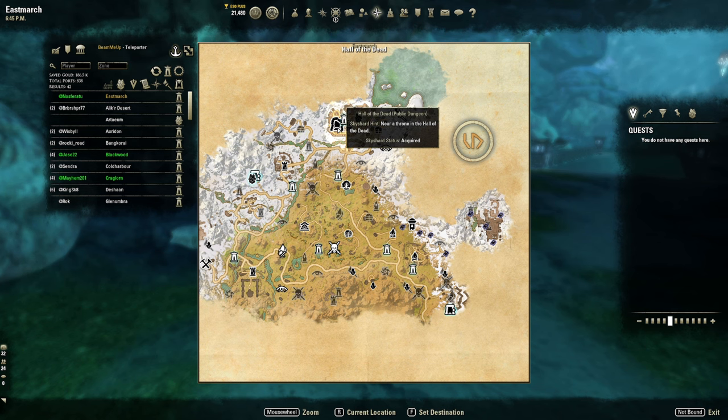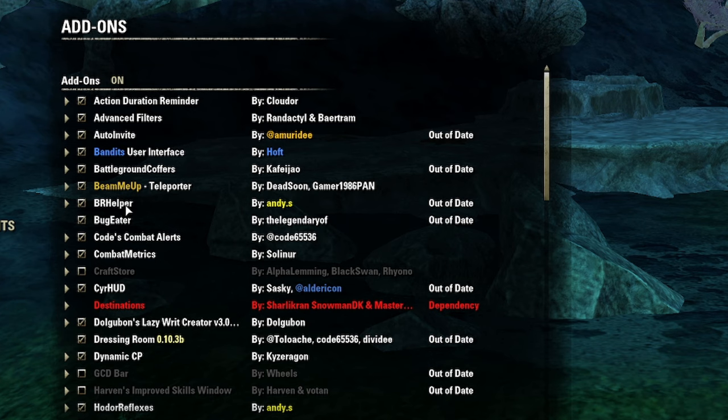BRP Helper is a simple pop-up specifically for Veteran Black Rose Prison. Bug Eater eats random bugs that pop up. Codes Combat Alerts is pretty much a necessity for hardcore trials — if you don't know all the mechanics, it holds your hand and tells you 'get out of this' or 'block or dodge now.'